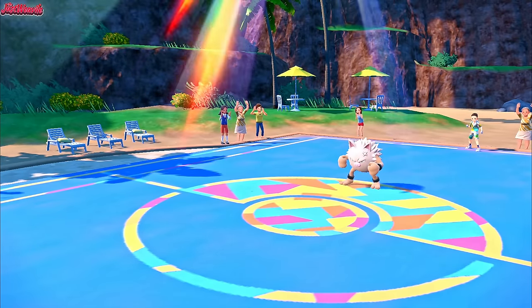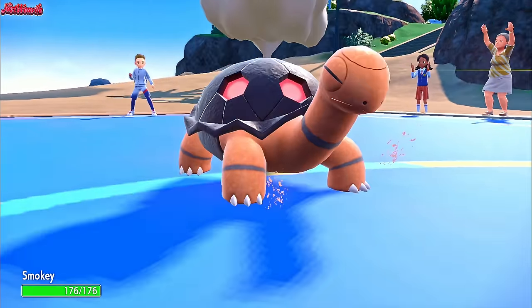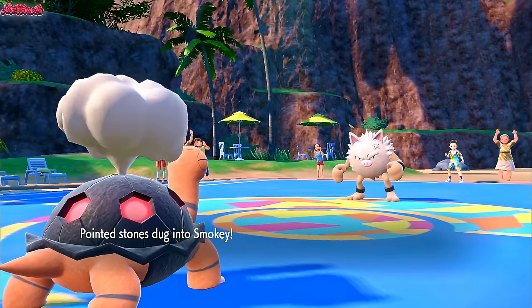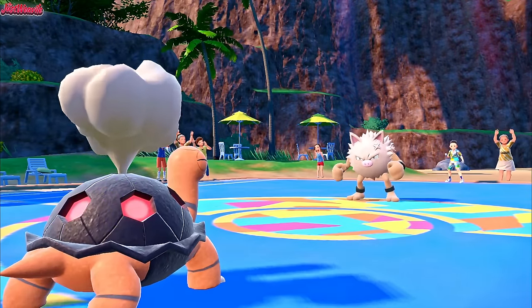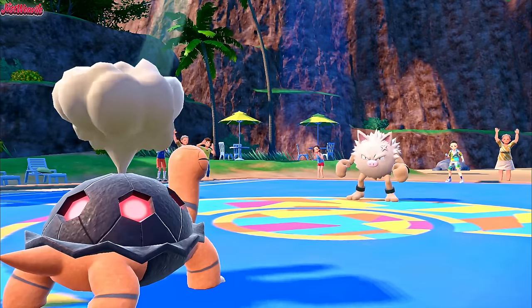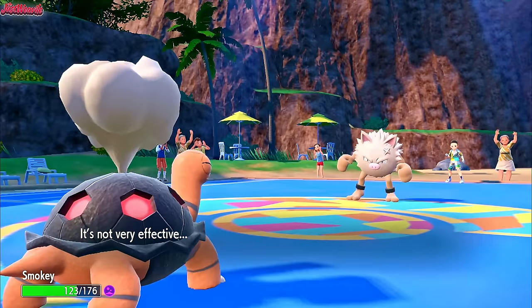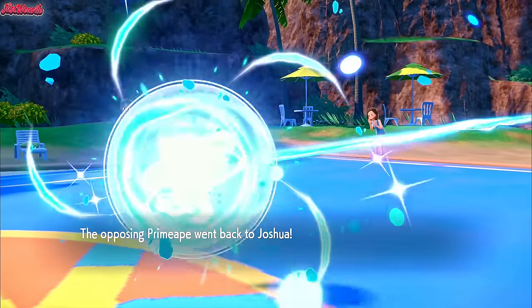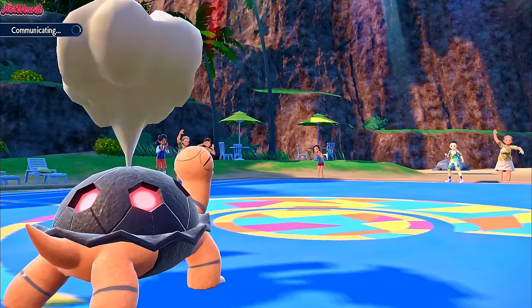I know the sun's about to run out, but I'm not really bothered about the sun at the moment because we can still wall this Primeape pretty well, especially if they go for a Close Combat or a Drain Punch — it's going to bounce right off us. So Stealth Rocks and Toxic Spikes are going to dig in. We can Rapid Spin those away for the rest of the team, notably Silvally. They do go for a U-turn, which is a good play.